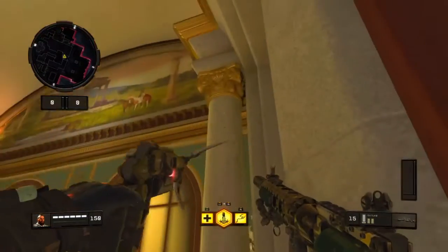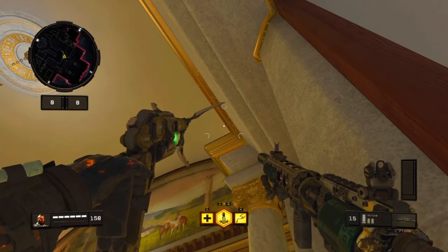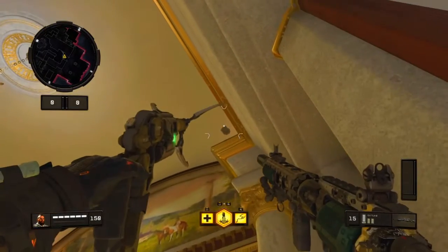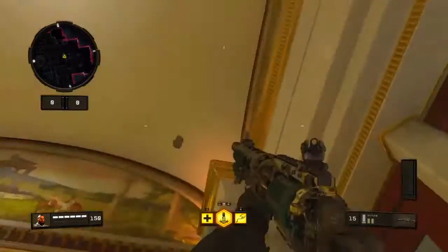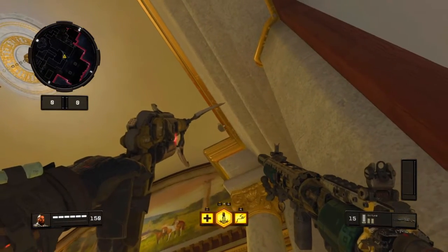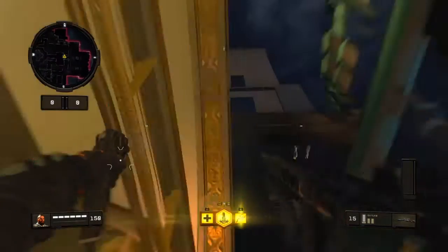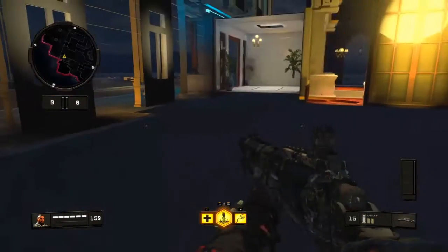Stand around here and aim your grapple up here. As soon as you grapple, you want to turn your screen like this — turn your screen as you're grappling. It takes me a few times, I haven't got it perfect yet. Like this, you can just grapple up here if you have Lightweight on.